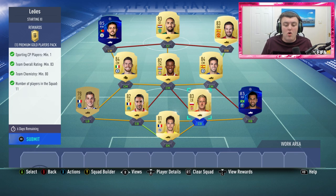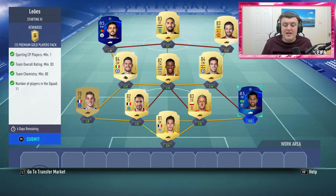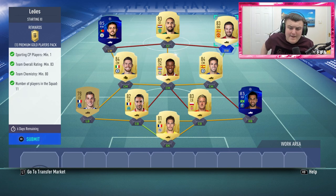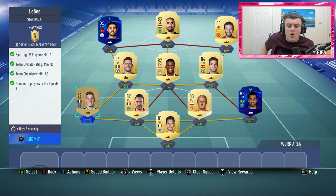So this is where I went: Lecomte in goal, Glick and Rami, Dinier and Dani Alves. I also went with Cesc Fabregas, Wijnaldum and Jorginho across the midfield, and Bernardo Silva, Dost and Juan Mata. In terms of price, probably about 25,000 to 35,000 coins for all of the players, not including the UCL cards.